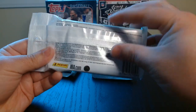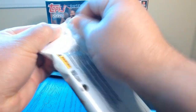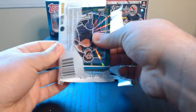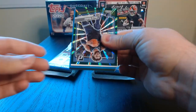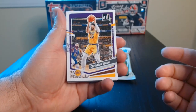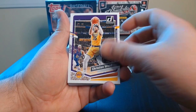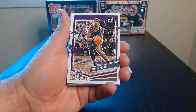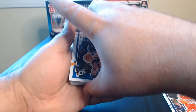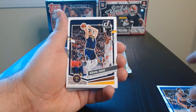Let's take a crack at it and see what this product has. I already see some green — are they all green? Let's keep going. We got that green in the back. We've got the rated rookies that we always like, the press proofs, all those. I hate this with Donruss — you're always going back and forth switching it. There's the Joker.